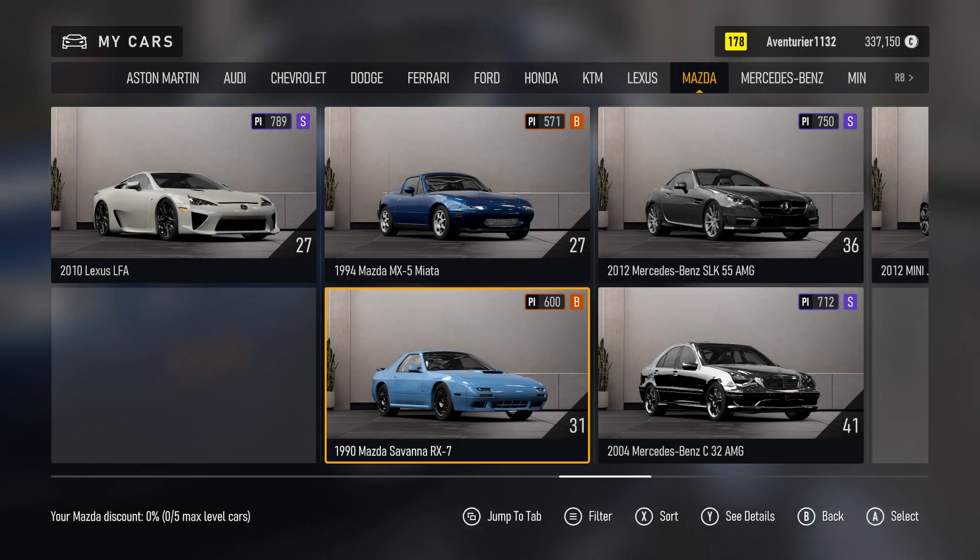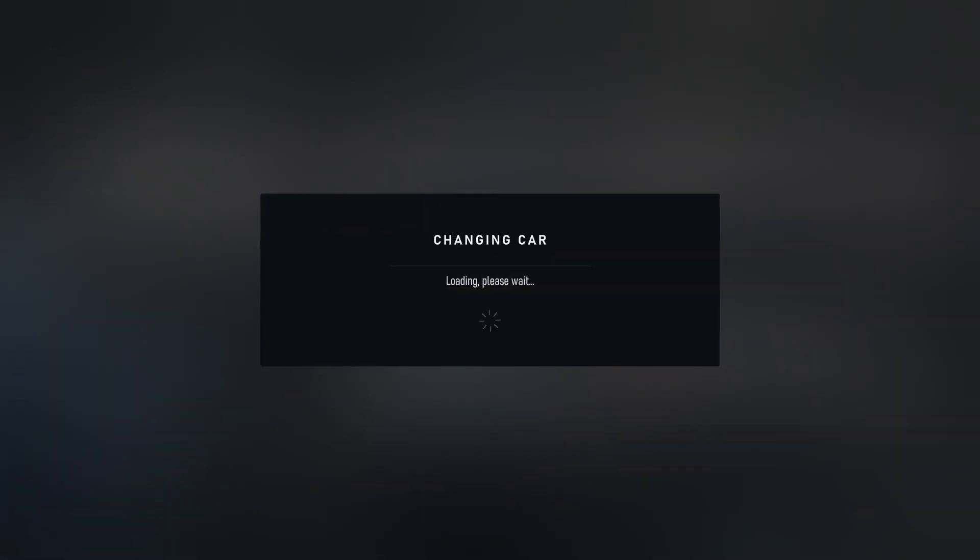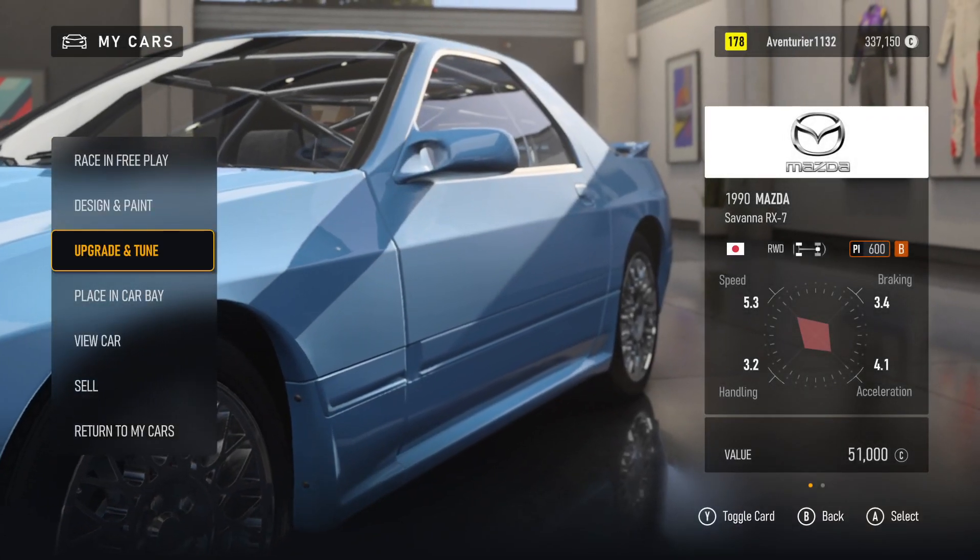My Cars. Aventurier. 1990 Mazda Savanna RX-7. Car Level. Changing Car. Loading. Design, Upgrade, Placing, View Car. 5 of 7.